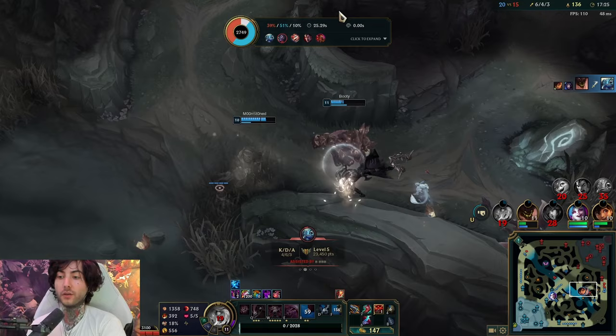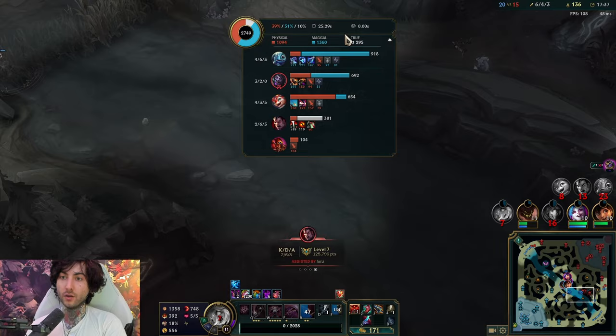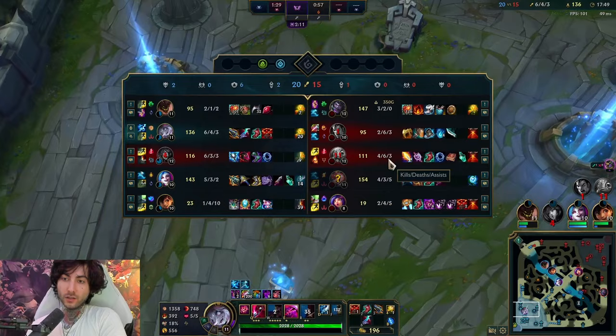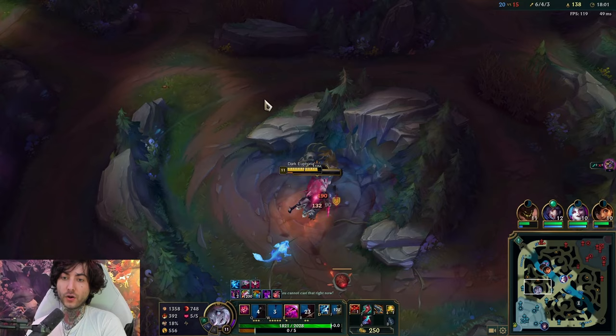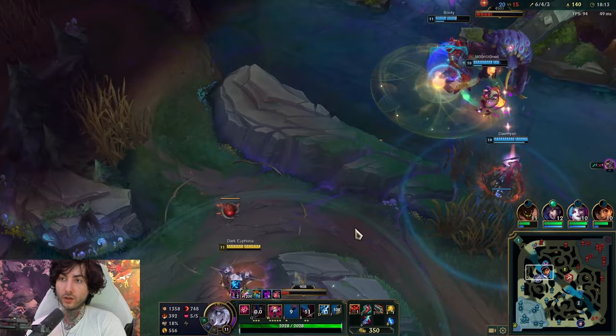If you play with a KDA mindset, especially on Briar, you're never going to win. Sometimes just doing as much damage as possible is impactful. They have true damage on Darius R which hurts my potential, plus a lot of magic damage. Until you get Sterak's or Cleaver you're not going to be super tanky — it takes time for that to kick in. When champions have a lot of burst, you want to favor Sterak's. Maybe this game I favor Sterak's early because I might be getting bursted. I'll probably go Sterak's third with Cleaver after, or Death's Dance as well.